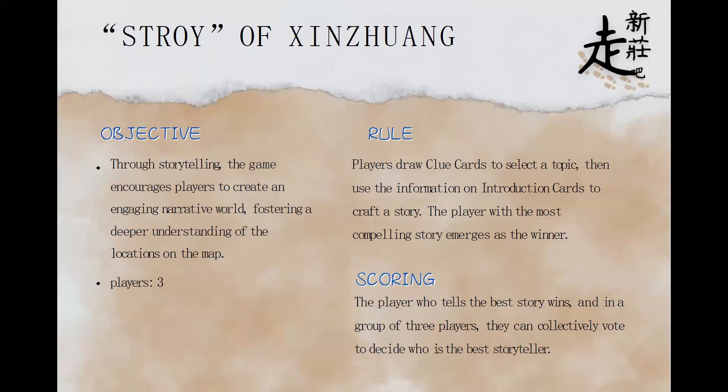Now it's the game book. The game book has two games. The first game is the Story of Xindrome. The objective is to storytell. The game encourages players to create an engaging world, fostering a deeper understanding of the locations on the map. Players draw clue cards to select a topic, then use the information on introduction cards to craft a story.